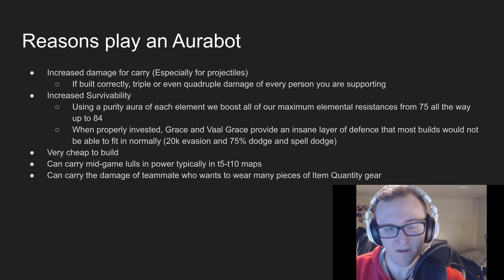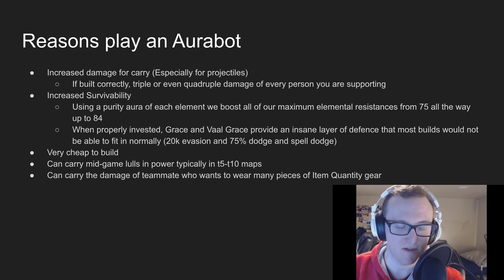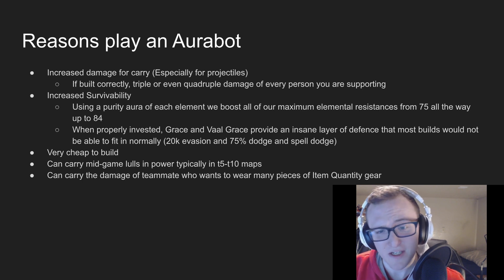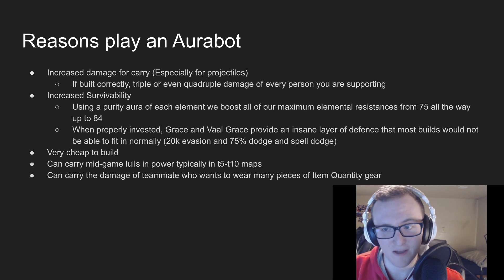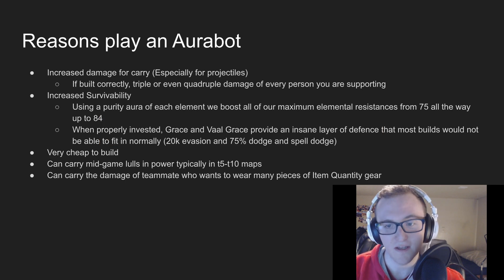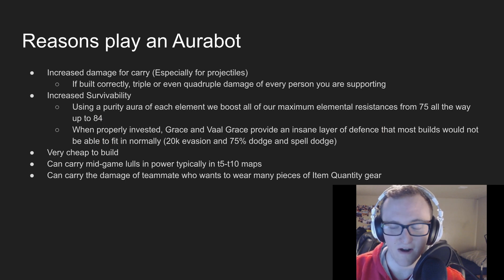If you build them correctly, they can triple or even quadruple the damage of every person you're supporting. They also offer increased survivability — using a Purity aura of each element, we can boost all of our maximum elemental resistances for us and the party from 75 all the way to 84, which is a gigantic reduction in damage. And when you properly invest in Grace and Vaal Grace, they can provide an insane layer of defense for everybody in range. Most builds can't afford to squeeze in Grace or Vaal Grace, so being able to give upwards of 20,000 evasion and capped 75% dodge and spell dodge is really invaluable.